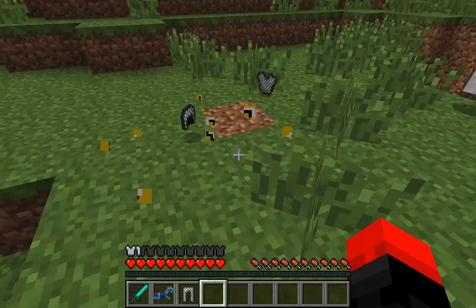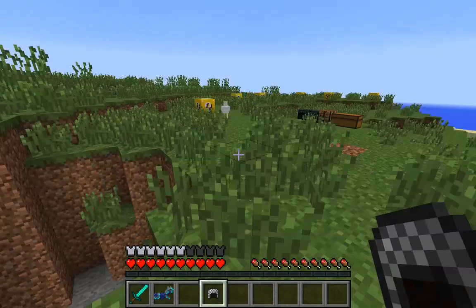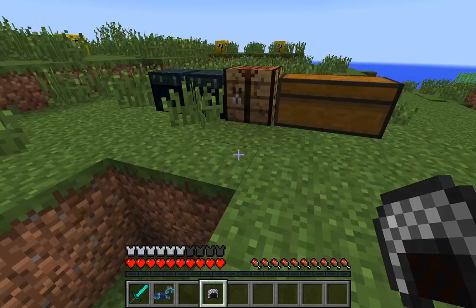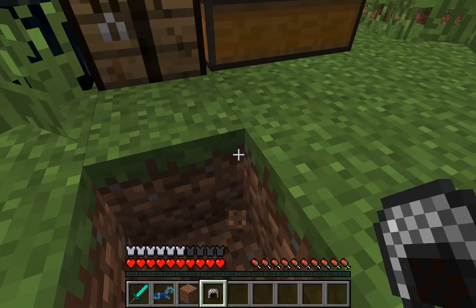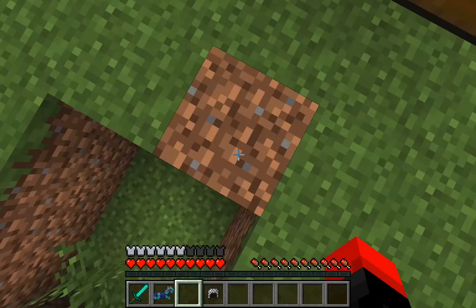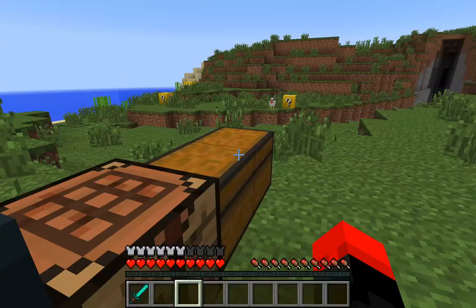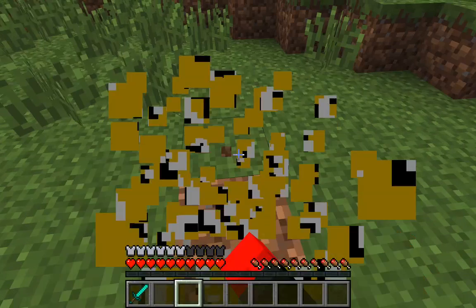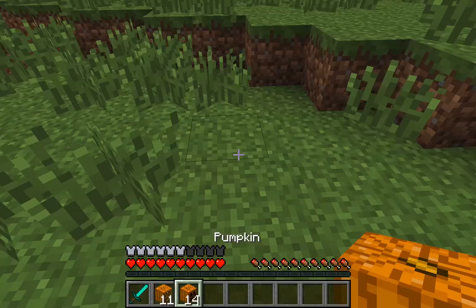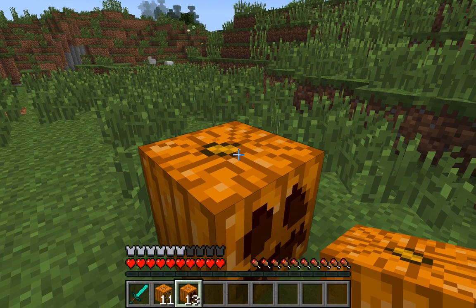And we got more armor. I'm just going to put the chain armor in the ender chest in case I need it. Pumpkins! Halloween has come early, kids — we got pumpkins.